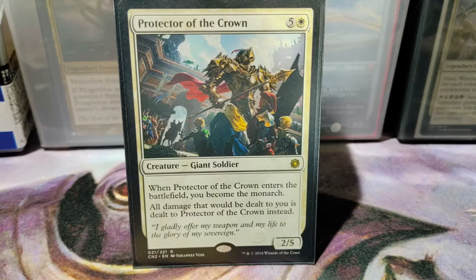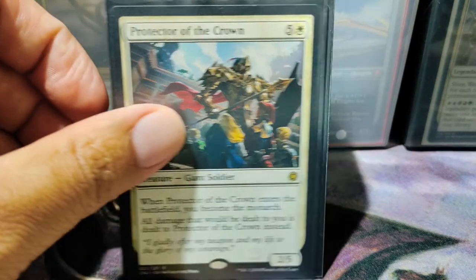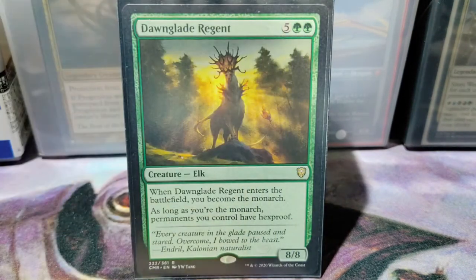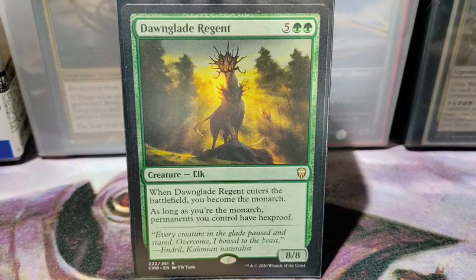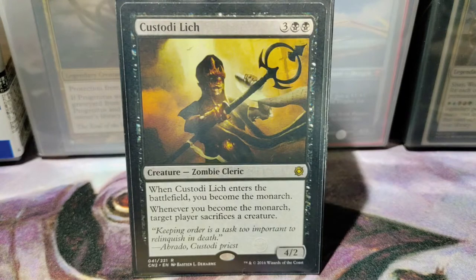In no particular order: we have Protector of the Crown — they have to deal with this creature first before they can become monarch. We got Knights of the Black Rose, Queen Marchesa, Dawn Glade Regent — so if you are the monarch, all our permanents have hexproof. Skyline Despot — if you are the monarch, at the beginning of your upkeep you get to create a 5/5 dragon. Custody Leech — whenever you become the monarch, target player sacrifices a creature. So if you lost being the monarch and then gain it back, this creature being in play lets you force a sacrifice — good removal.